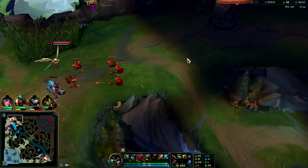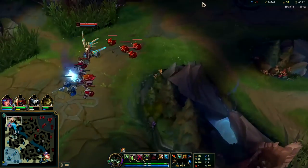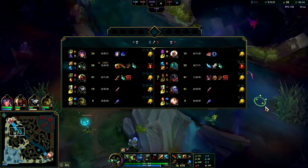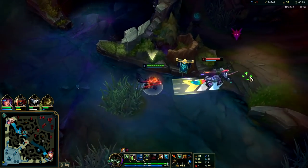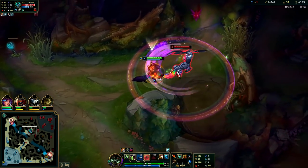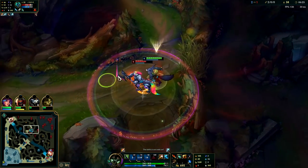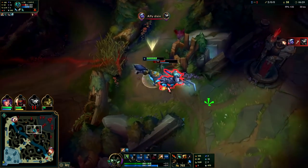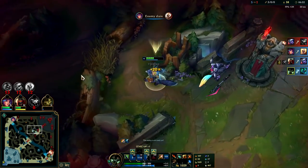I'm getting close to level six. Probably going for Cal — I don't think she has Flash, I'll just Ghost in behind her. I don't know where their mid laner is at. This W speedup is really good because I have Celerity and I'm maxing W. I'm going to turn on my Ghost and run this guy down. Auto attack into Q and he's dead.